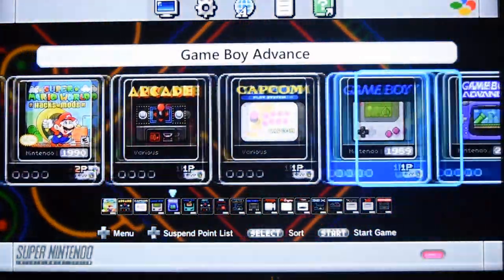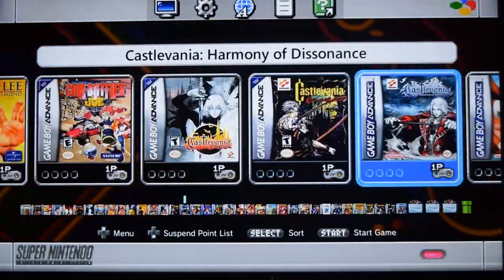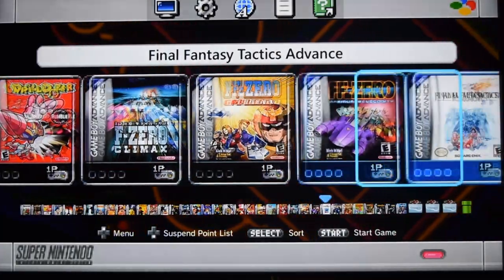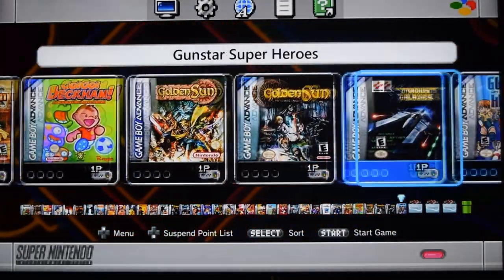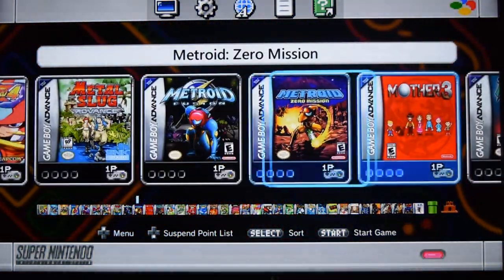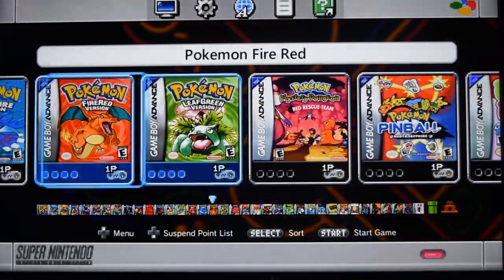There's approximately 100 Game Boy Advance games, split into four separate folders. There's the Castlevania games, Crash, the Final Fantasy games. All with the correct box art. There's also the Pokemon games.